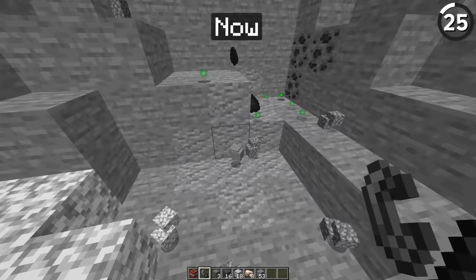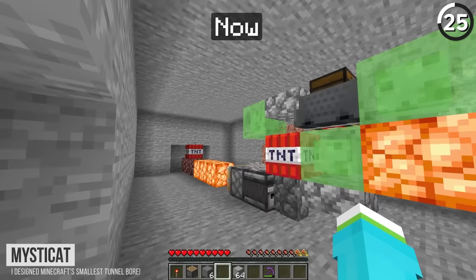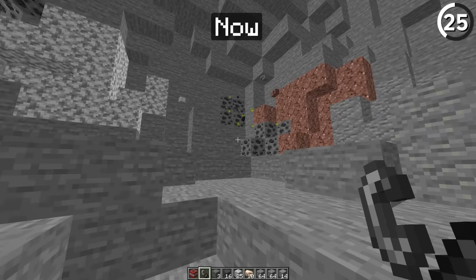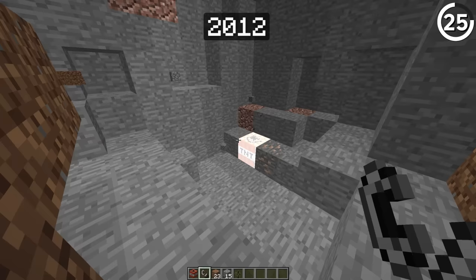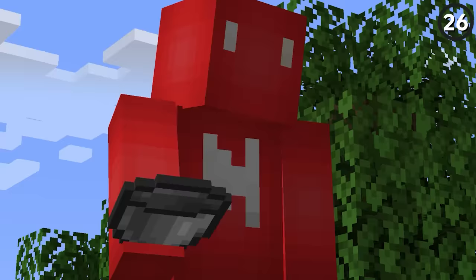As we know today, TNT has a 100% drop rate, making it indispensable for mining resources with a tunnel bore. But that only got updated in 1.14. Back in 2012, you'd have to mine everything by hand or risk losing a good amount of your resources if you used a TNT block.